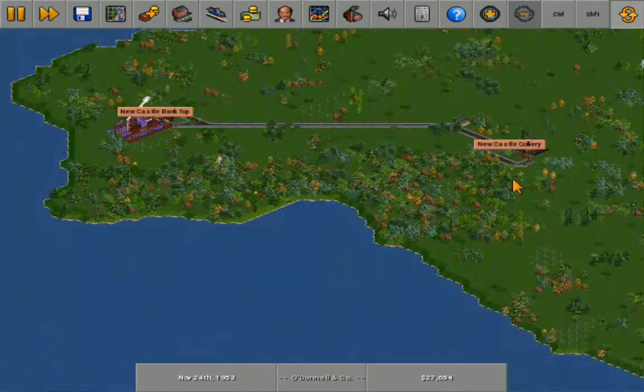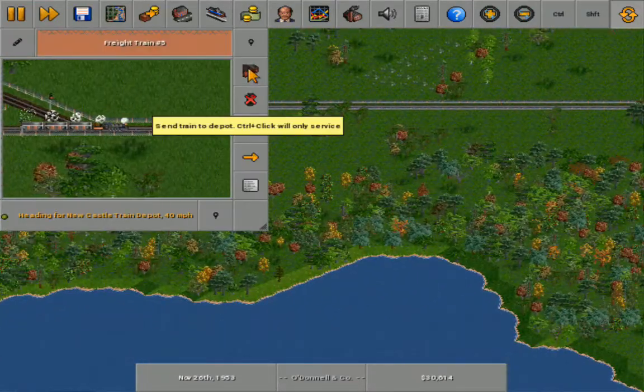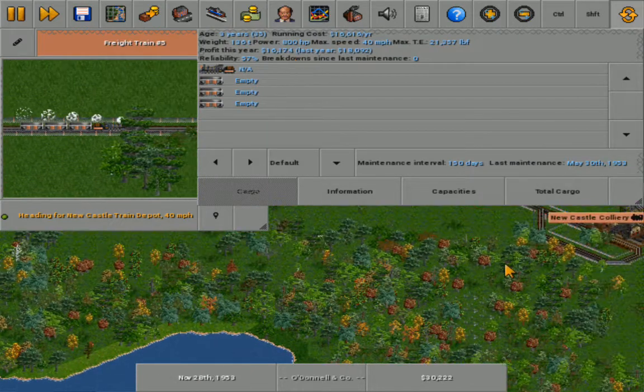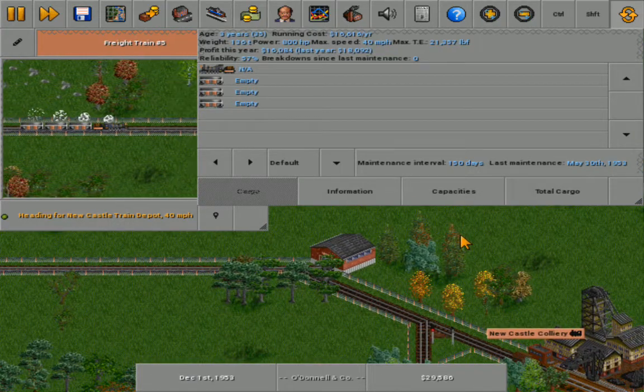I didn't save it in the first place, but I do know some things. For example, this steam train over here — we're immediately ditching it, because the cost for running it is $16,616 a year.